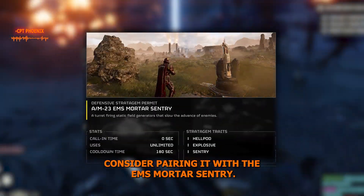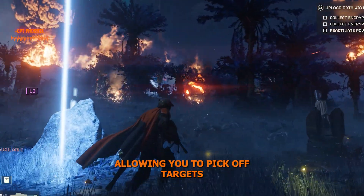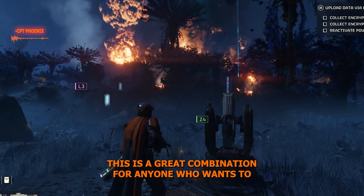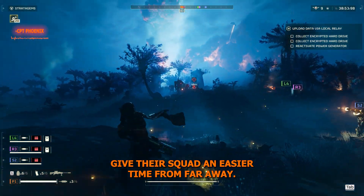For those seeking to maximize its potential, consider pairing it with the EM mortar sentry. Stunned enemies become easy prey, allowing you to pick off targets from a safe distance with pinpoint accuracy. This is a great combination for anyone who wants to give their squad an easier time from far away.